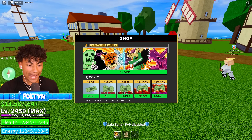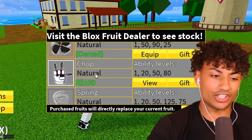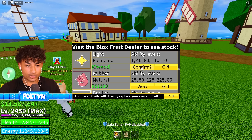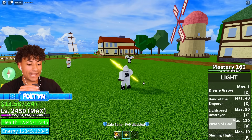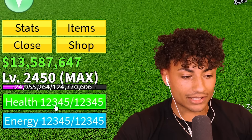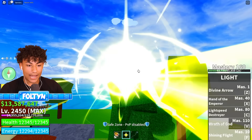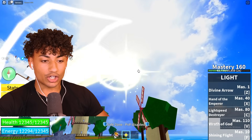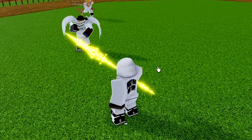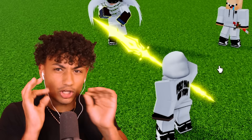Alright, so the first thing we got to do is go to our Light Fruit — you guys already know that's one of my favorite fruits. Light Fruit equipped. Here we go. We're going to fly with our HP at max. Our HP is 12,245. We're going to start flying around — we move insanely fast. Now we're going to have one of my friends get me down to like one HP and let's see if I move a little bit slower or faster. Let's see if it actually changes the speed.